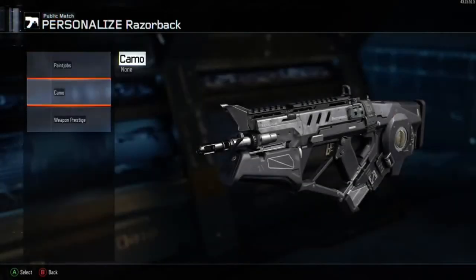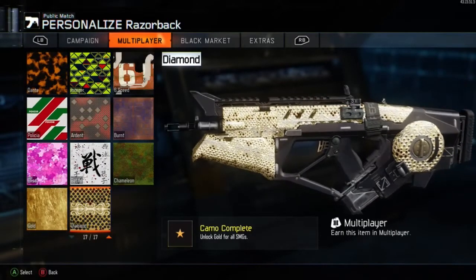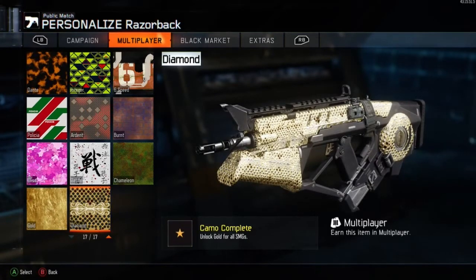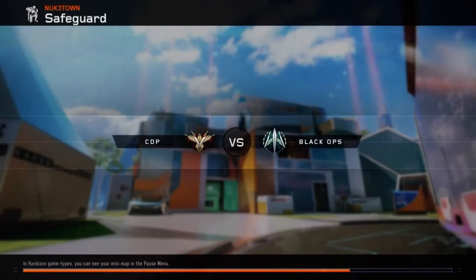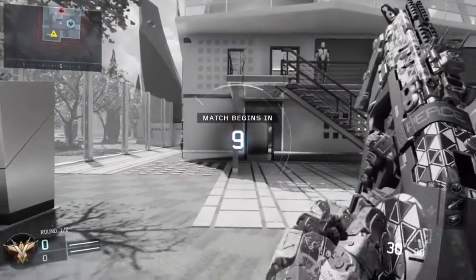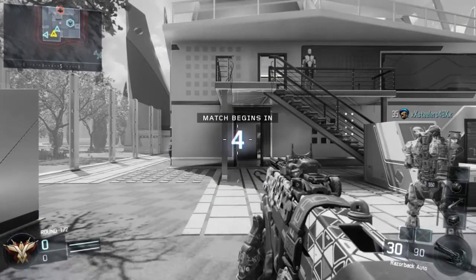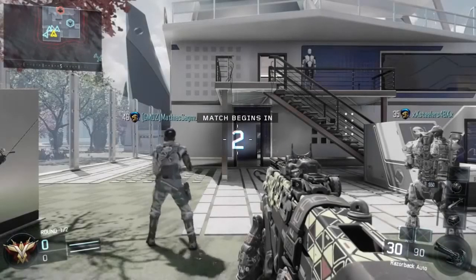This is the Razorback at diamond. What we're going to do now is get into a little bit of gameplay so you can watch - I don't want to bore you with me talking about the diamond camo. We're going into Safeguard on the Nuketown map, picked at random through the mosh pit. I'm going to show you my little challenge where I try to get a bloodthirsty with the weapon I've been using to reach gold or diamond camo.